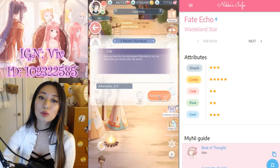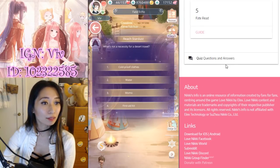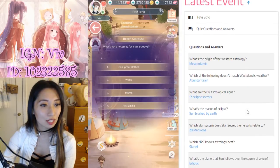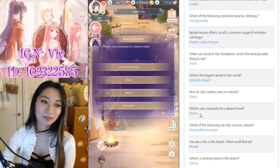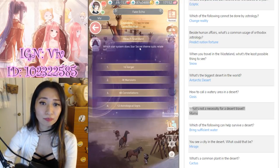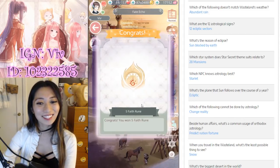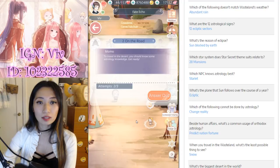Up next we have the quiz stage. This is where Nikki's Info comes in handy too, because all of the quiz questions and answers are right here. What's not a necessity for desert travel? I'm just going to look for the answer in Nikki's Info — of course, it's Momo. Which star system does the star secret theme suit relate to? The answer is 28 Mansions — easy five points. That was stage two.